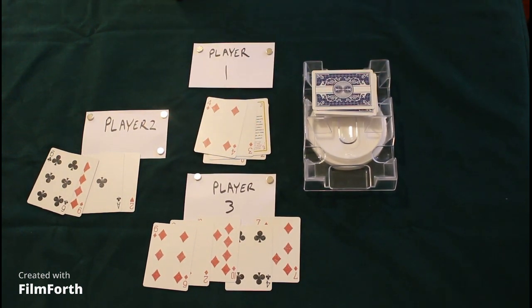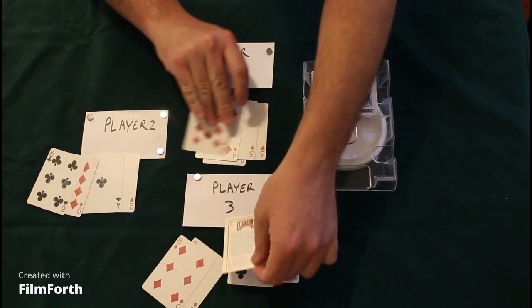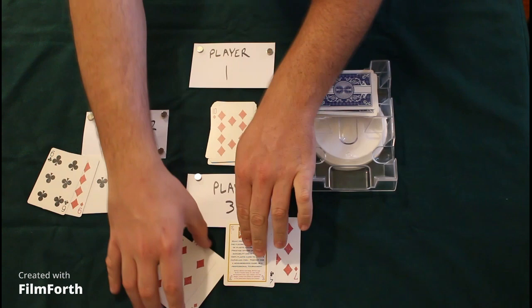Player one has made a gross error and discarded a joker at the end of his run, so player three picks it up after discarding his ten of diamonds.